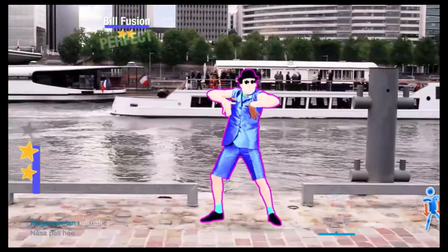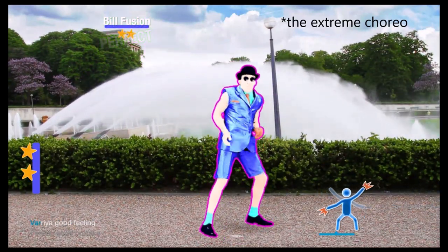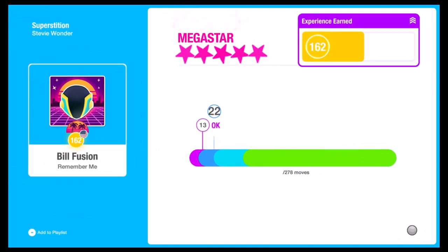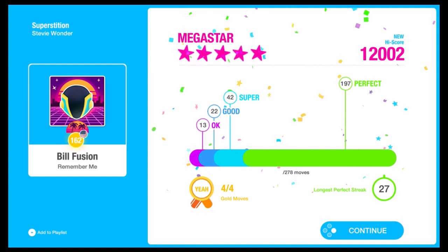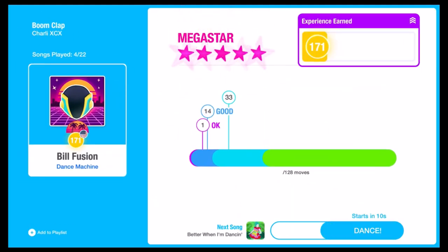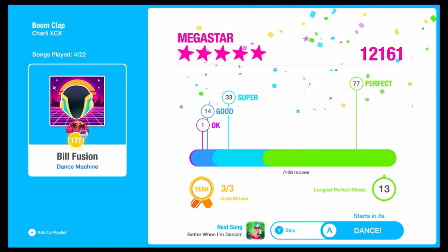I want to get Superstar ranking because I don't know the choreography very well — it's my first time, or I haven't done it in a while — not because of bad motion tracking. Perfect, Super, Good, and OK are the scoring grades. Super was added in 2018 and sits between Perfect and Good. Five stars, Superstar, and Megastar are the rankings: five stars is 10,000+ points, Superstar is 11,000+, and Megastar is 12,000+. After the song is over you can see how many Perfects, the number of Gold moves in a routine, and so on.